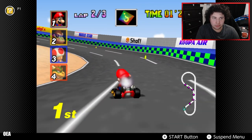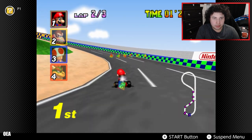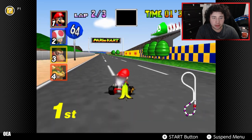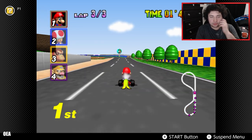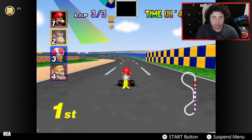I thought I was gonna get hit. In this game when you get hit by the blue shell, you go flying — they don't play around with that. In other games it kind of twirls around you and spins in front before it hits you, but in this one it travels on the ground.